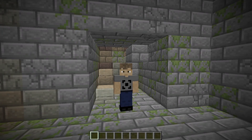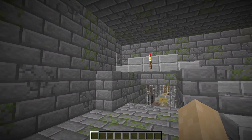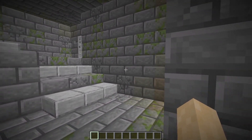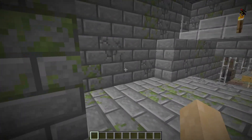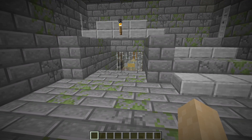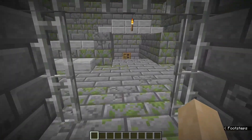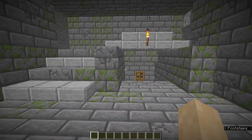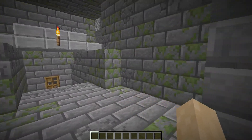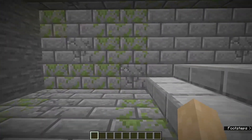Secret rooms are relatively common in strongholds and may lead to the portal room, so you'll want to know how to find them. They're hidden behind the walls of some of the five-way rooms, which is the type of room you enter from the starter staircase, and can be identified by its potential to have up to five paths exiting the room. Five-way rooms can be found throughout the stronghold. In fact, the stronghold I'm using in this example had a total of three five-way rooms, two of which had multiple hidden rooms.